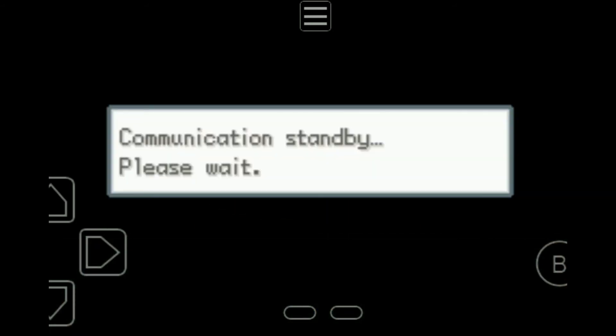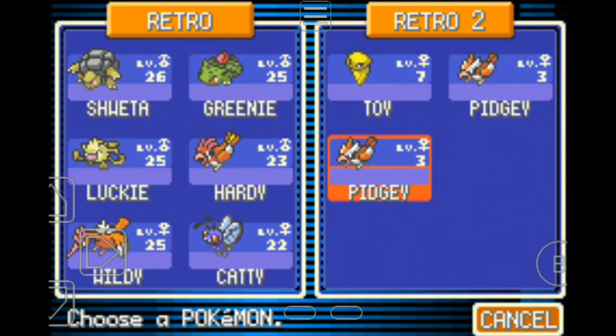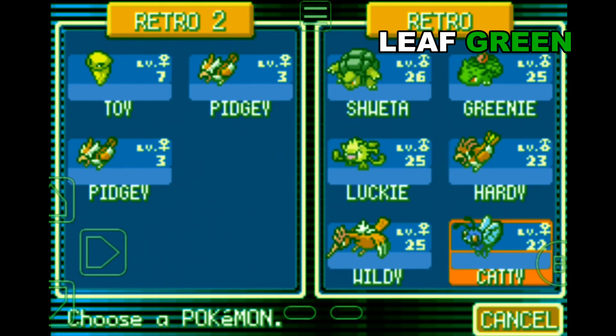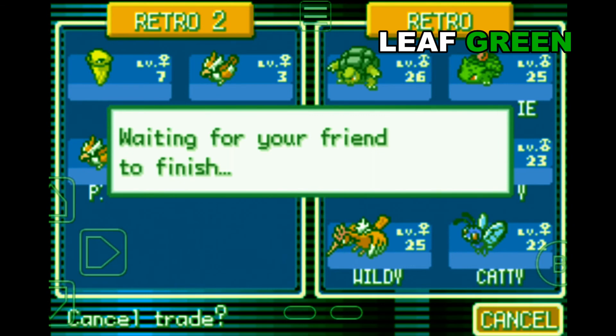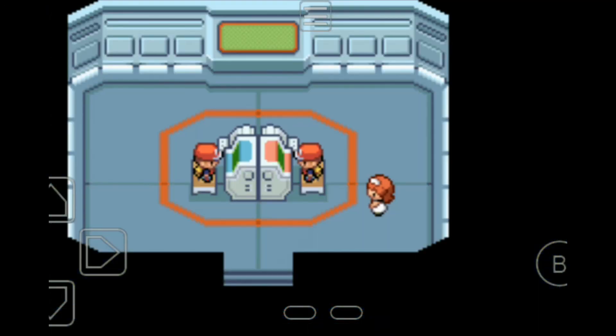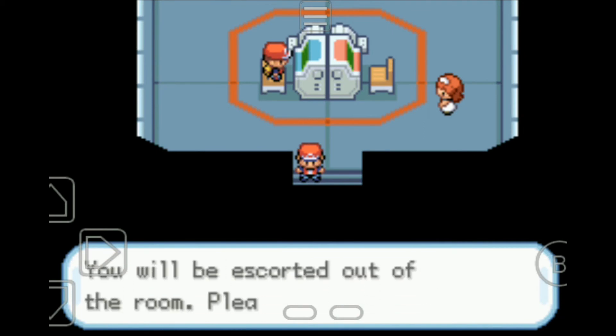I'm gonna show you guys how to close the trading system — it's kind of tricky. I'll show you why. Because you can't press the B button, you can't go back. You see the cancel button down on the right side — you have to go there, but you can't just go down and press cancel. What you have to do is go to the right side, then go to cancel. And you have to cancel on both accounts. Go down — cancel. Now you have to go out. The link will be terminated if you leave the room — is it okay? Yes. Terminating link — you'll be escorted out of the room. Now you have to switch the game again, switch the account, and then leave from that account as well.